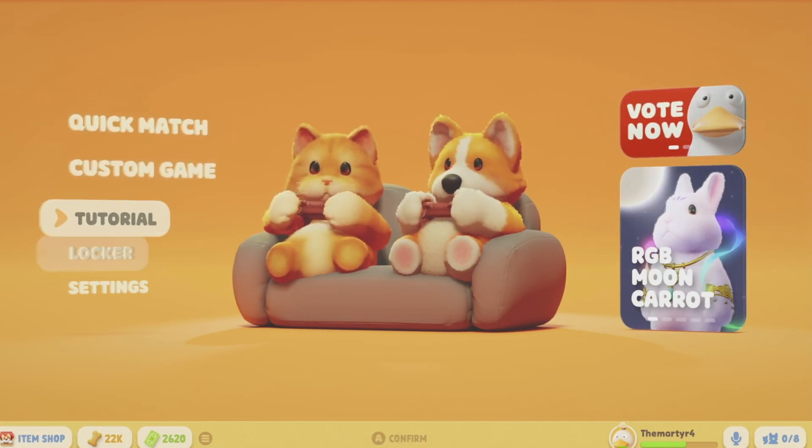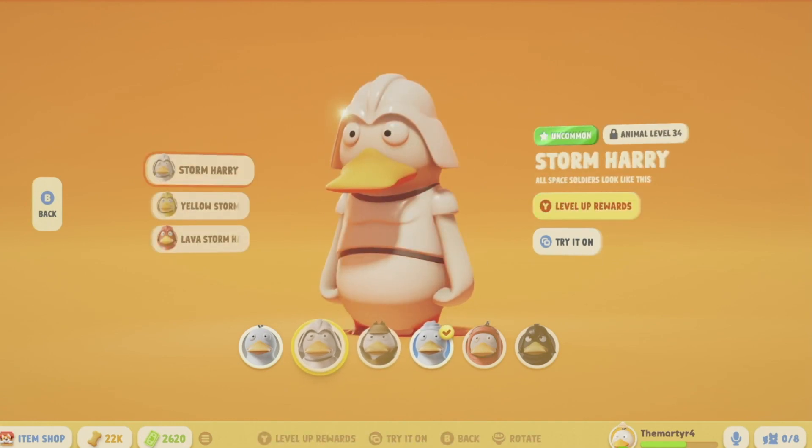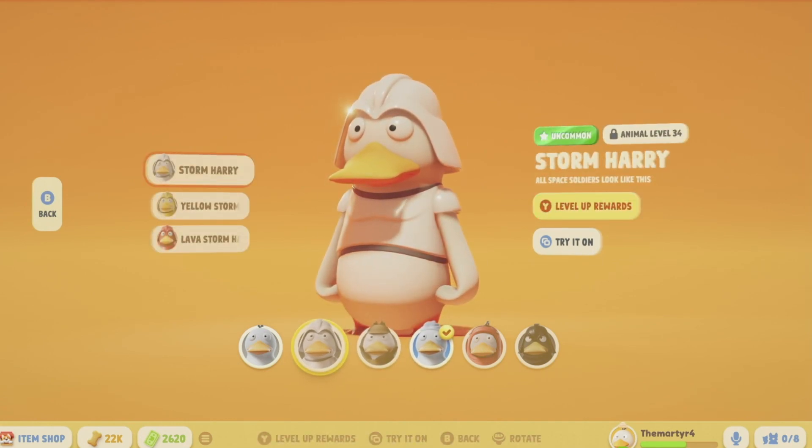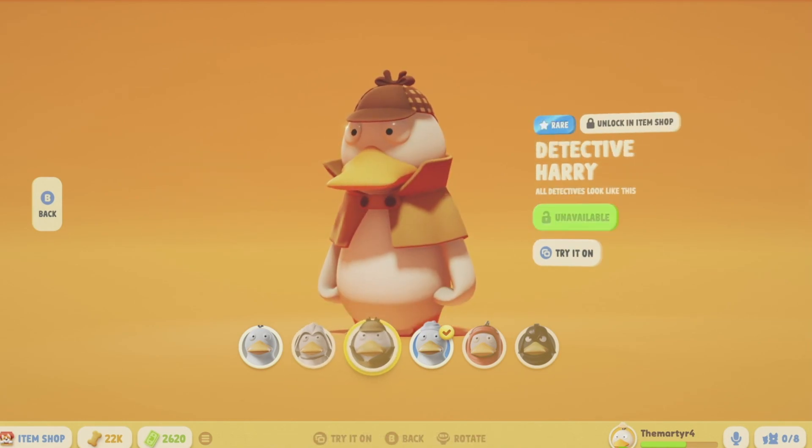So if we go back to the locker, you can see we went over leveling, we went over the surprise eggs, and the item shop.